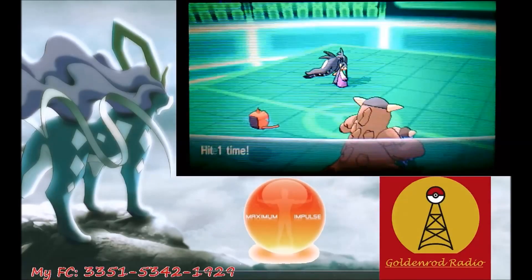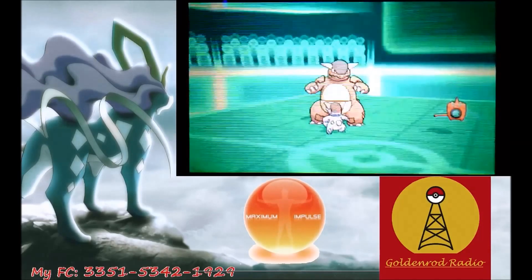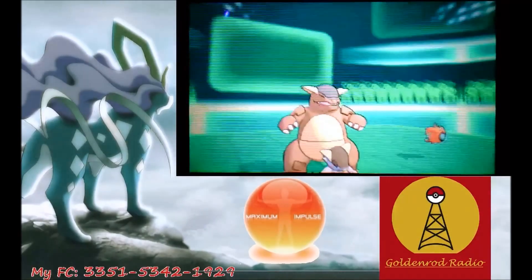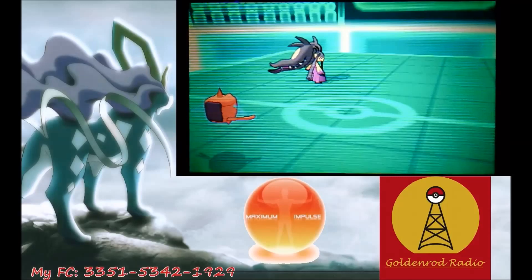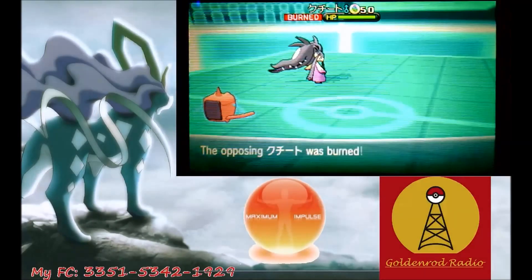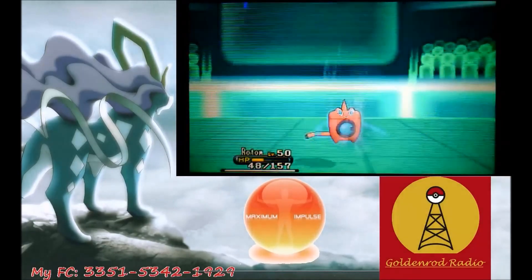I go for a Willow Wisp with my Rotom and I miss. All this work to get back into this game and I miss a Willow Wisp onto his Mawile. Mawile takes out my Kangaskhan and I'm like no! I try for another Willow Wisp and miss again. Then he misses too — all these misses! Finally I hit a Willow Wisp and I can have a sigh of relief, though I'm still not out of the woods. I've taken a Dragon Claw from Garchomp and a Play Rough from a burned Mawile and I'm really racking up the damage.